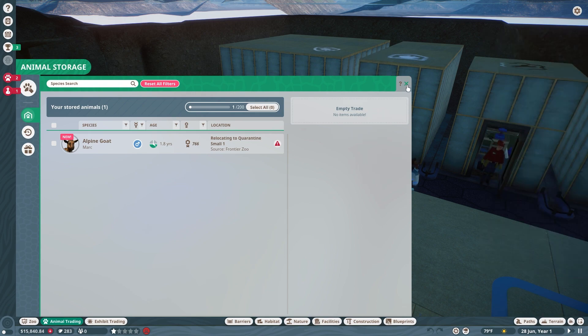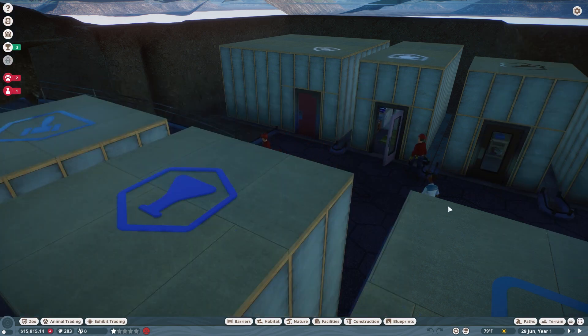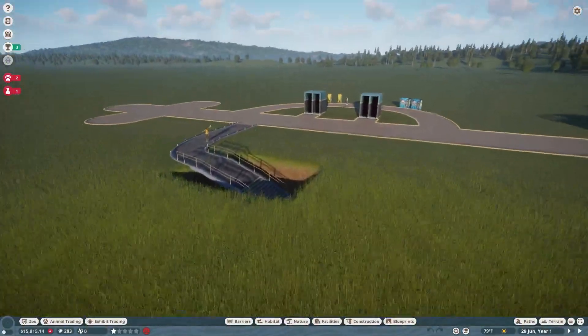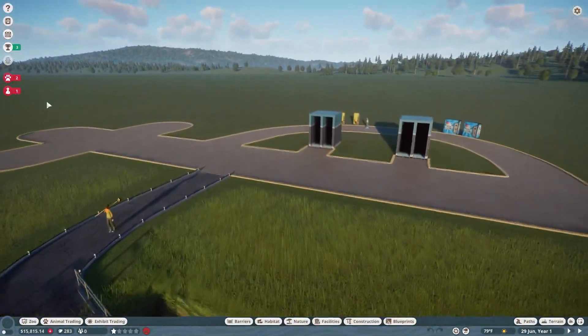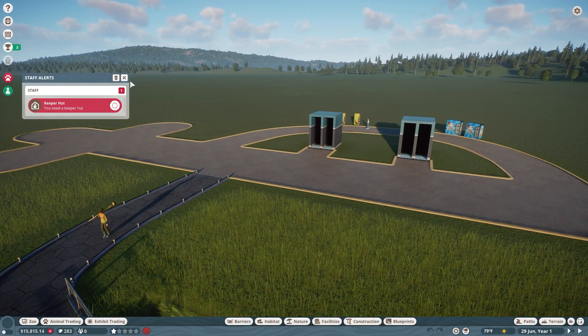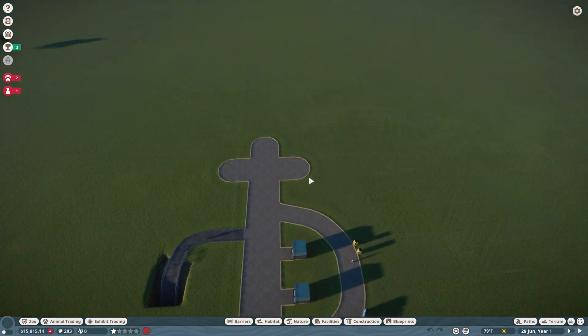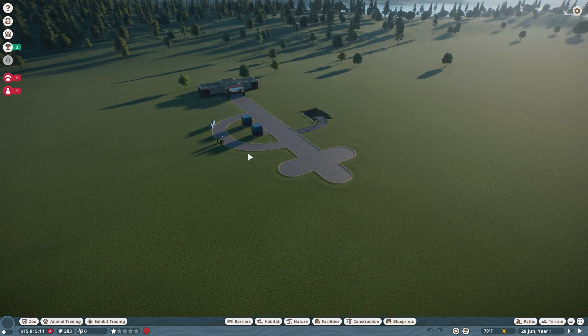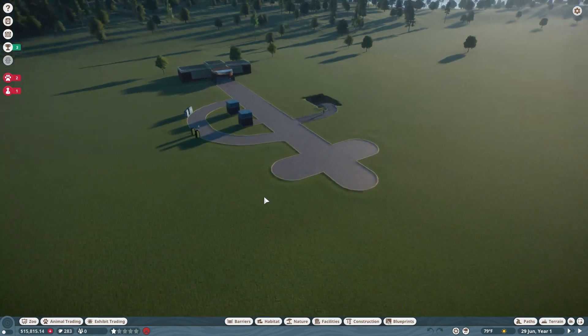Now that we've done that, let's see how everything else is going. The goats are ready to go to their habitat — we need a keeper hut, which we'll do when we build the enclosure. I think we'll have our goat enclosure over here. As you come into the zoo, that'll be the first animal guests can view. Maybe I can build them a little mountain to climb on.